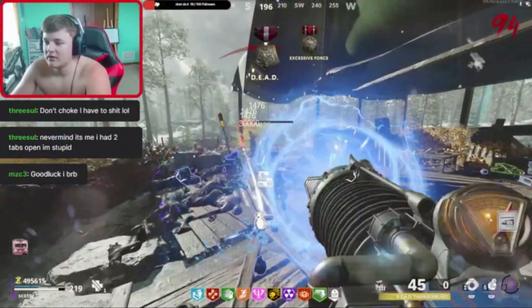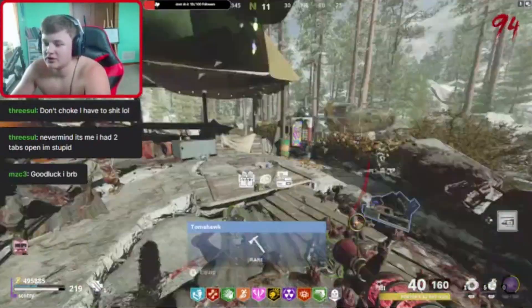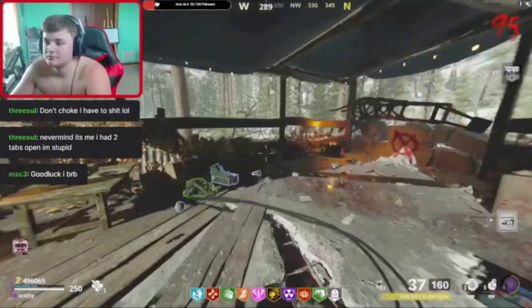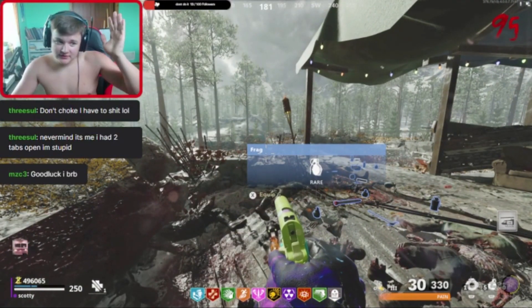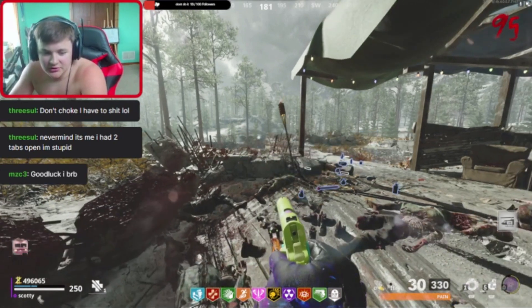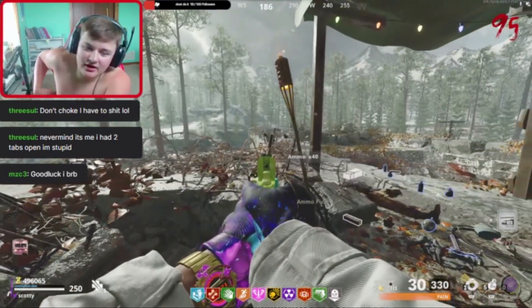I'm sure you guys already know about this strat because it was very popular. Basically what you're going to want to do is go to the top of Nocturn Toten — the penthouse, the very top. Don't open the door behind you — you can see it in the gameplay footage — and basically you're just not going to want to explode the debris behind you.